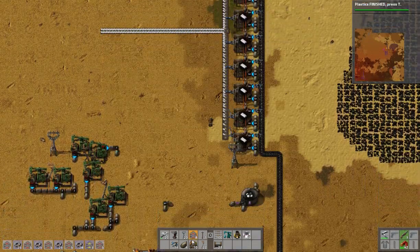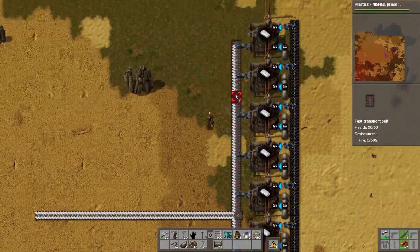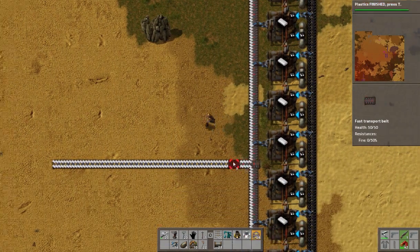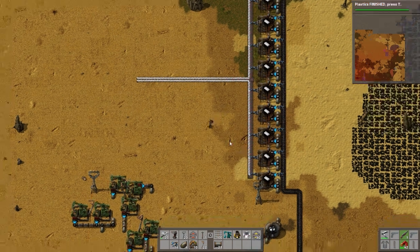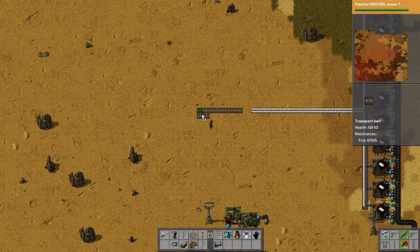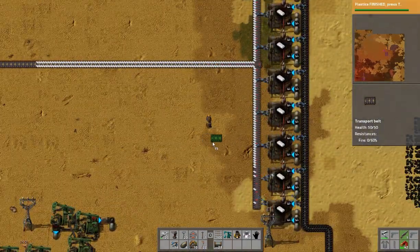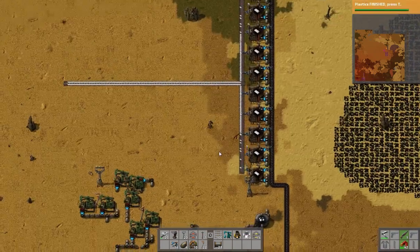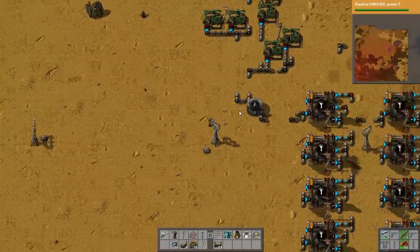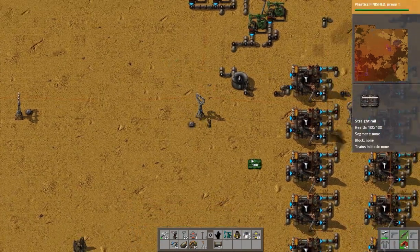A red belt is kind of a pain, just because I want all of those to be able to put plastic onto the belt. If I extend this... we'll see how that works when I get a train up and running. For a train station up here we want to be able to unload oil for future plans and then load plastic.